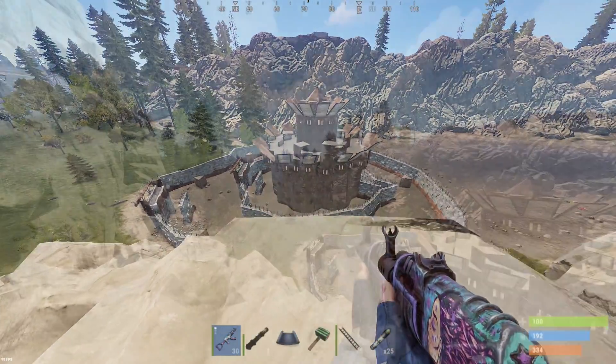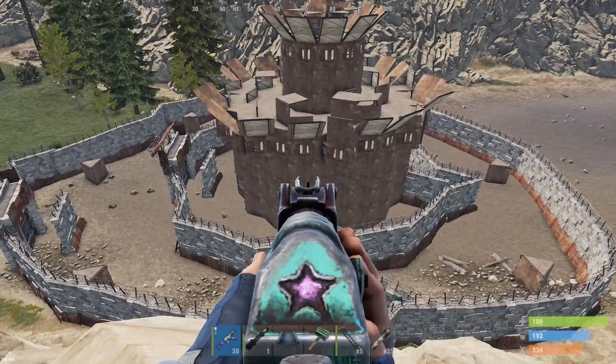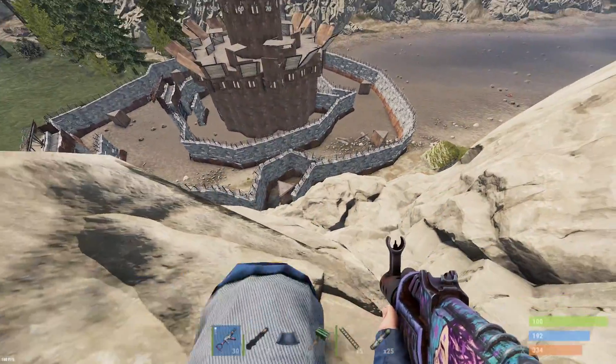The heli just got taken down — this will be a good time to start the raid. We're going for one of the much bigger clan bases: all sheet metal, some brew stacking, and half floors in there. Let's jump in and see what we can do.